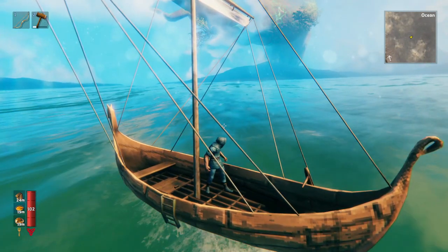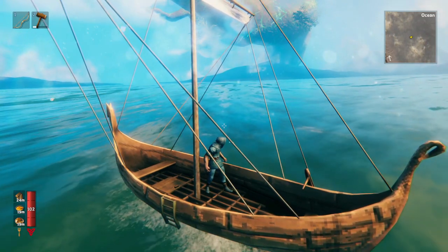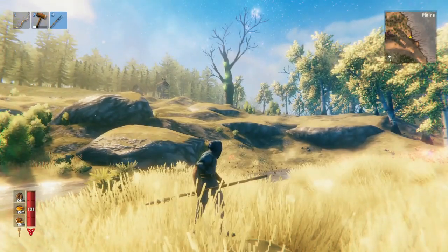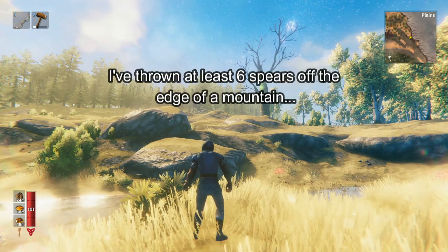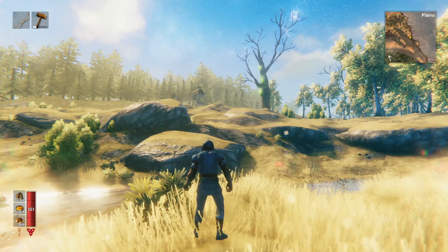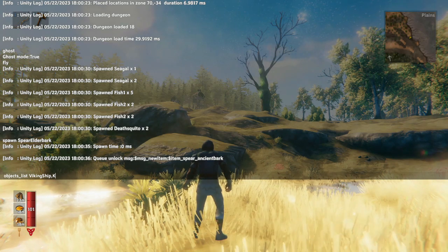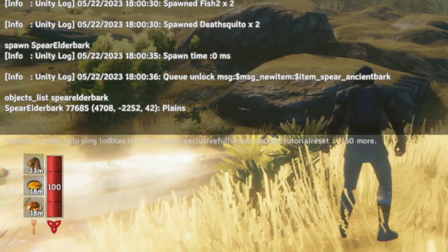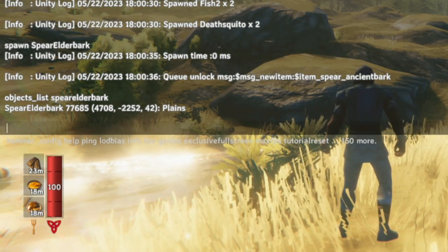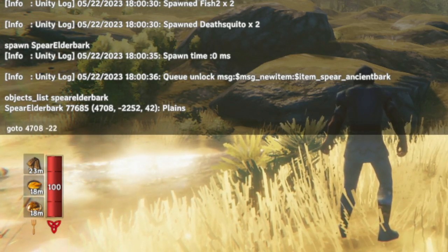So you're not limited to just boats — you can use this to find almost any item in the game. So if you lost something important, for example, let's say you have a really fancy spear that you love a lot, but one day you accidentally threw it off the edge of a mountain. Well, don't worry, because there are actually ways to locate these impossible-to-find things, assuming they haven't despawned yet. It's the same as the boat — all you have to do is go to this objects list and type the name. So we're going to type: objects list spear elderbark. And then boom — there is one elderbark spear located at coordinates 4708, negative 22, 52.